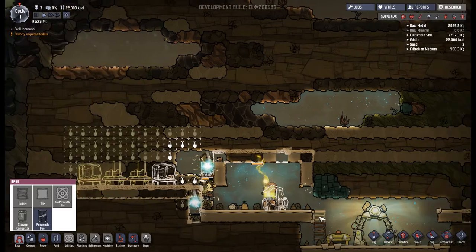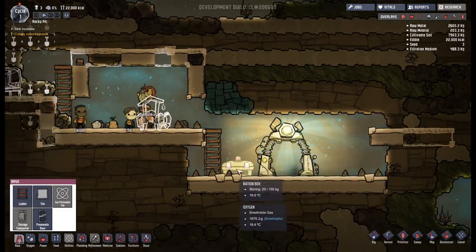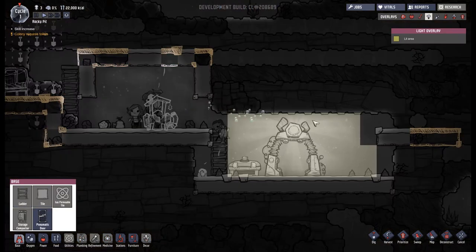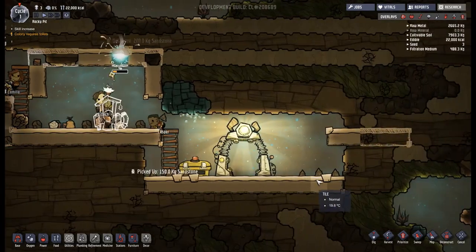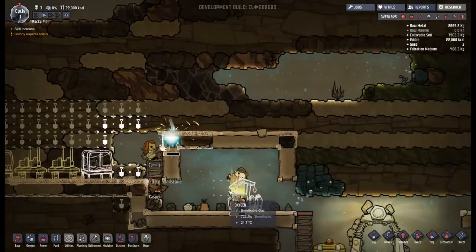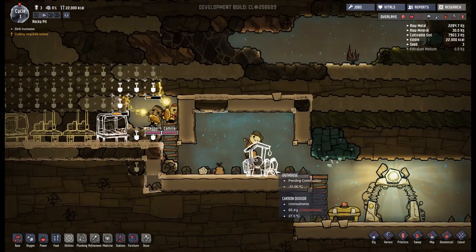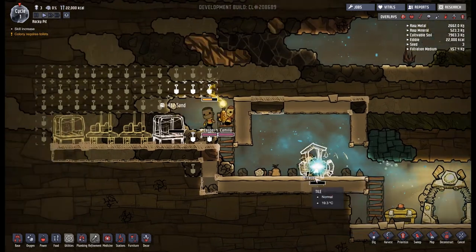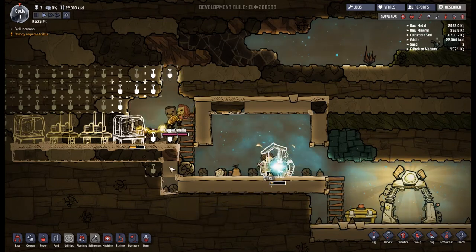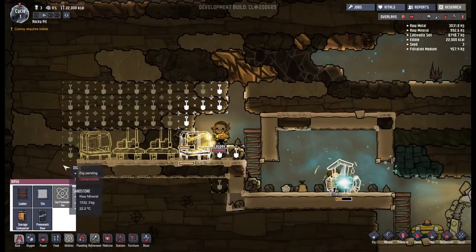This is going to be kind of our power zone here - everyone needs a power zone. Down here we're going to have other things. I'm going to put algae terrariums over here, which of course requires some research at some point. How is this toilet making going, guys? We really could do with a toilet being made. I think we'll wait until we've dug all this out before I continue rambling at you.